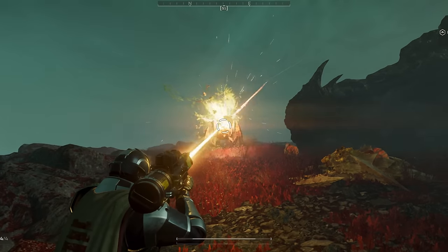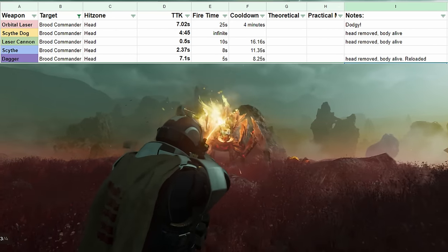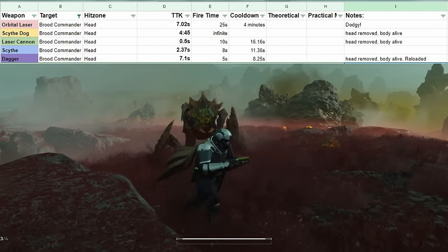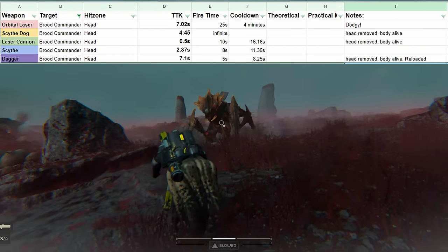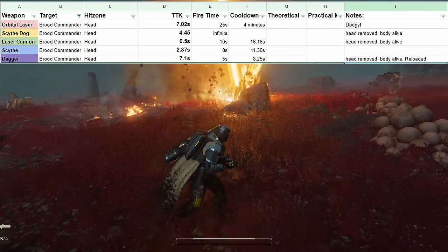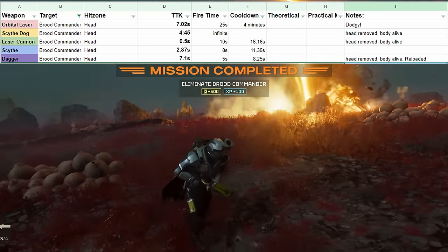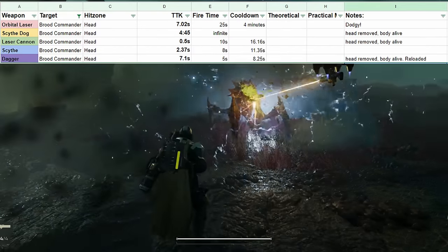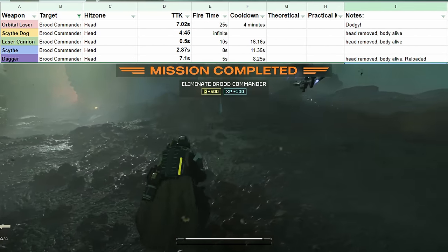The brood commander is next. The worst performing options are actually the dagger and the orbital laser, but for two very different reasons. The dagger is just not that good at this problem and will need to reload, whereas the orbital laser causes the brood commander to dodge every time it gets a damage tick on it — resulting in a lot of time burned just trying to kill it. If there are a lot of brood commanders around, you probably don't want to use the orbital laser against them. The scythe dog was a real challenge to test since I don't have total control over it.